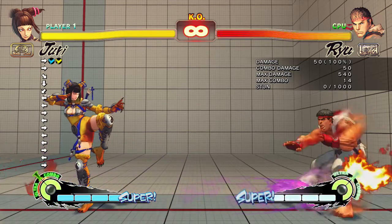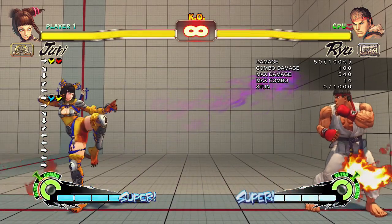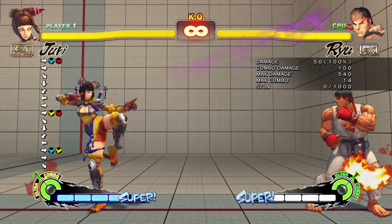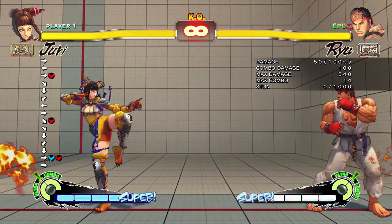Also, the EX ones are different. The one across the floor is still the same. The medium one kind of goes up at a slight angle. And then the heavy EX one goes really sharp up compared to the other one. They've all got really slightly different angles.